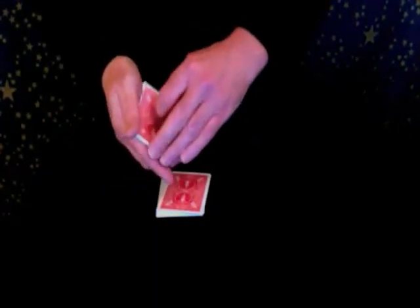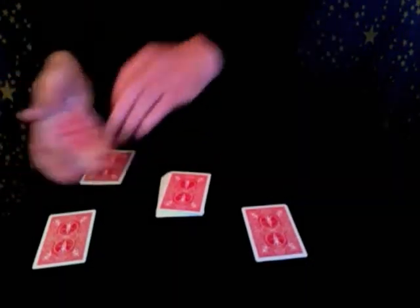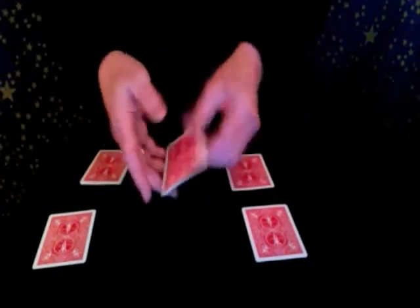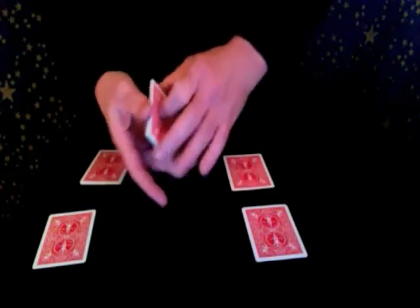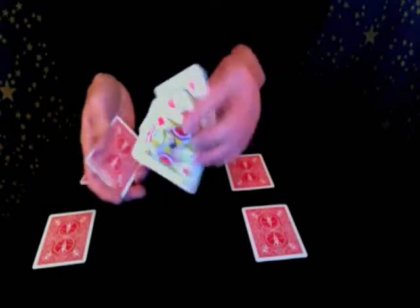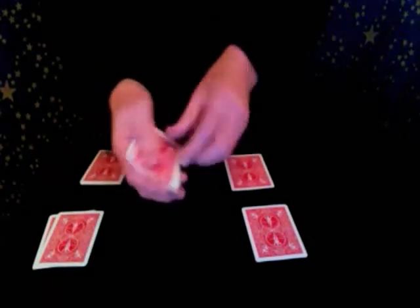I'll place an ace into each corner of the mat like this. Let me show you the rest of the cards — these cards are all the jacks, queens and kings, or the court cards of the pack. So I'll take three of the court cards and place them onto each of the aces.